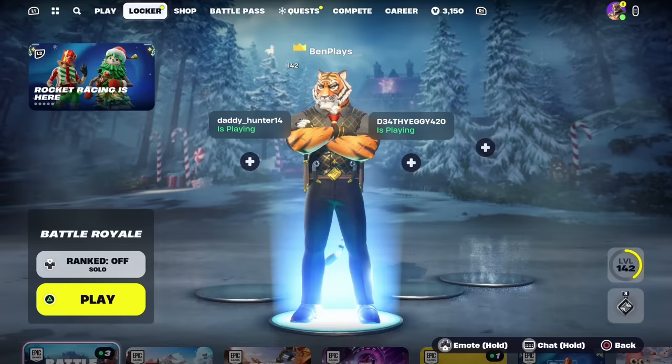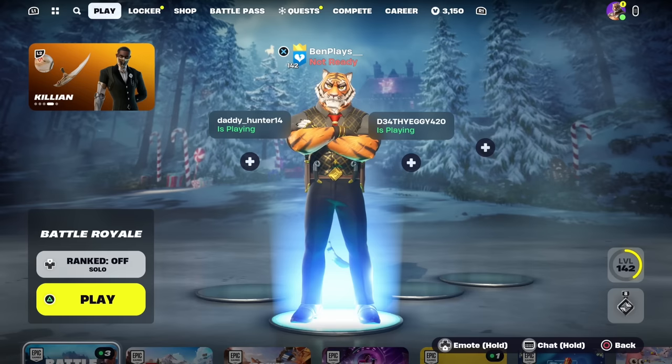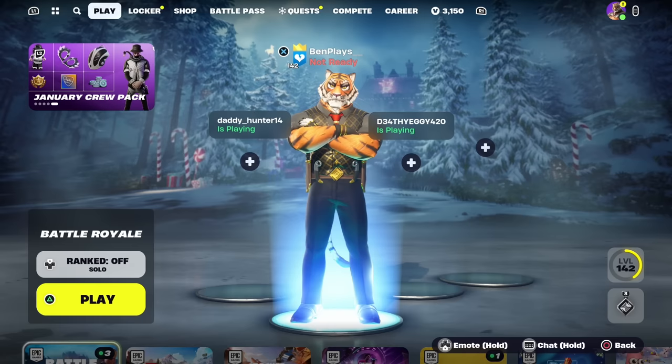Now let's get into how you can get every skin for free inside Fortnite 2024 using this any skin glitch — the easiest and fastest way possible. You can get rare skins like Aerial Assault Trooper, Renegade Raider, and even skins like Travis Scott that hasn't been in the item shop for over 1000 days.